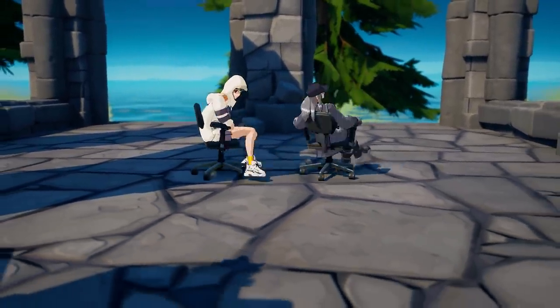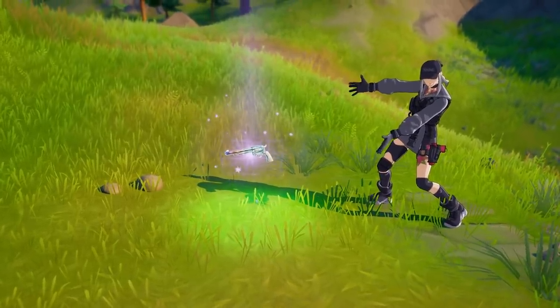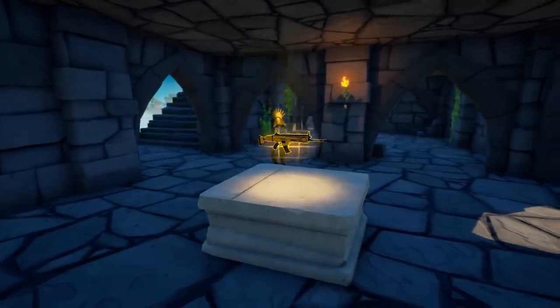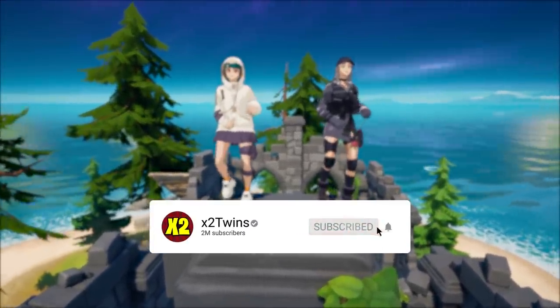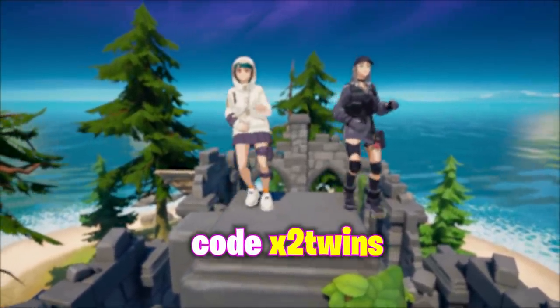So today, Fortnite has added the Exotic Six Shooter. It's a bit like the old one, but with a small twist. They've also added a new POI and a bunch more stuff. But let's get to exploring it in-game. If you go on to enjoy, please subscribe as it helps us out a lot. Also, don't forget to use code X2Twins in the item shop.